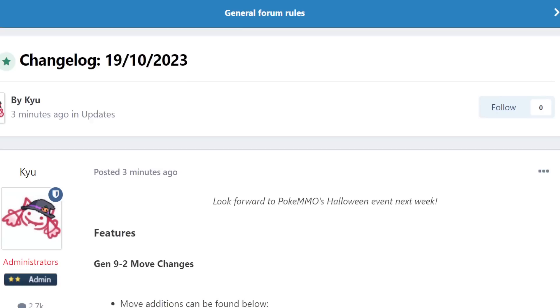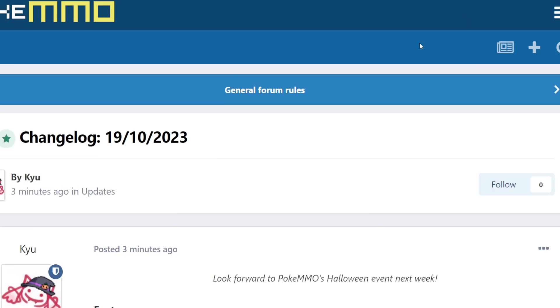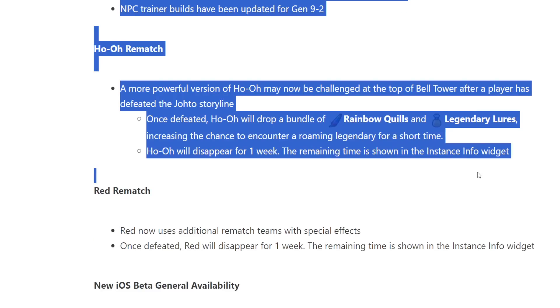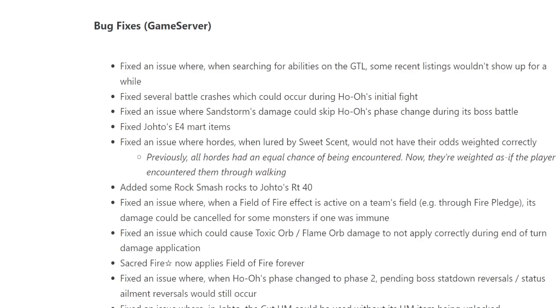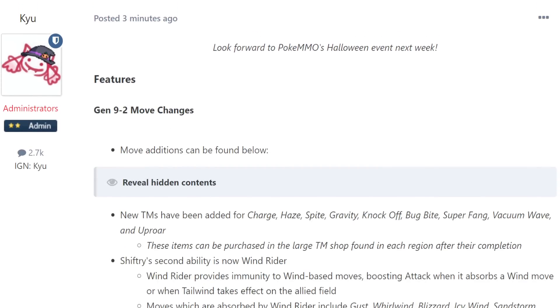Once again, I didn't cover all of the move additions and bug fixes — I might do a separate video on that if you guys want to see it, or you can always read through it on your own; it's linked in the description. Thank you so much for watching — pretty big update with lots of cool stuff: PvP changes, TM changes, hidden abilities, and the biggest thing being the Ho-Oh rematch now existing, plus the Red rematch getting some changes. We'll also see what happens with that Sweet Scent change. Make sure to like if it was helpful, subscribe for daily Pokemon videos, and follow the streams on Twitch Monday through Thursday at 12 p.m. ET. Discord is down below, and YouTube memberships, Twitch Prime subs, and PayPal support are all appreciated. Thanks for watching — have a great day!